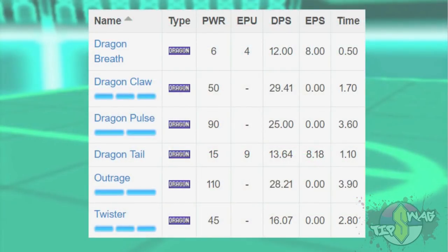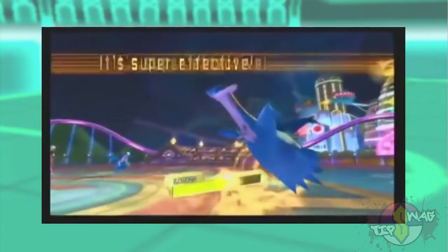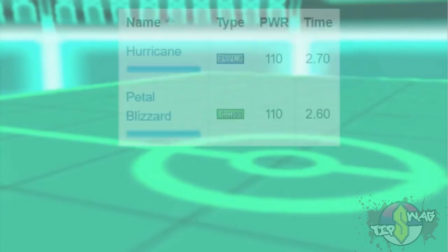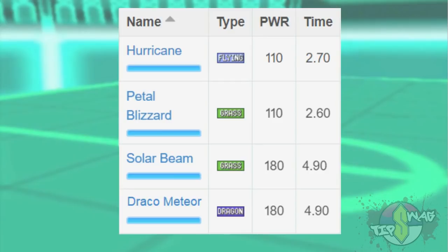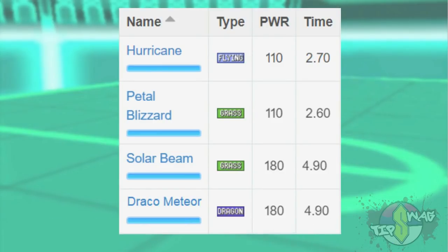How did I do this? Looking at the dragon type charge moves currently available, you'll notice we're missing a single-bar one. With that, it's reasonable to assume that Draco Meteor will become the Hyper Beam of dragon type attacks. Looking at Draco Meteor's animations in the console games, I decided to simulate it as the Solar Beam of dragon type attacks. Interestingly, the move Hurricane has the same damage and animation time as Petal Blizzard, so I created a multiplier based on the average performance of Petal Blizzard compared to Solar Beam and applied it to Hurricane simulations.